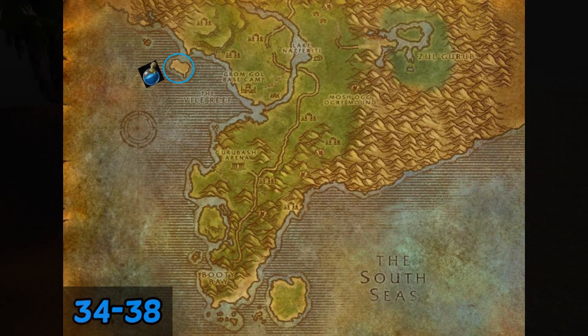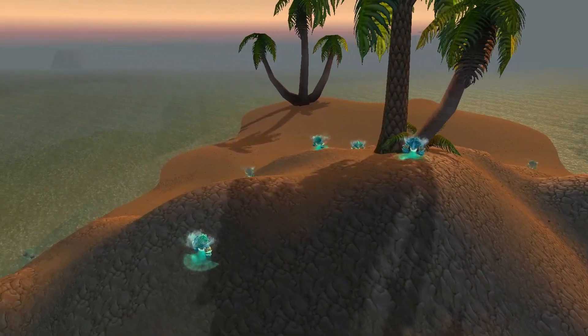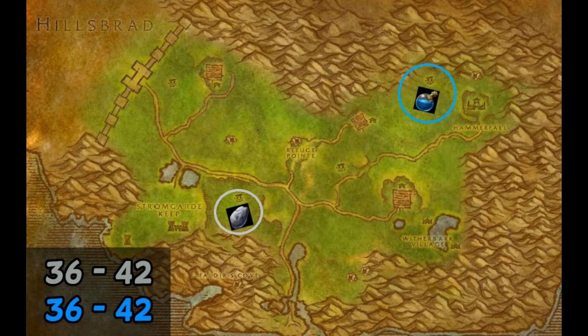At level 34 we will move to the next farming spot. Elemental water is really good because people need it for the frost protection potion for upcoming content.